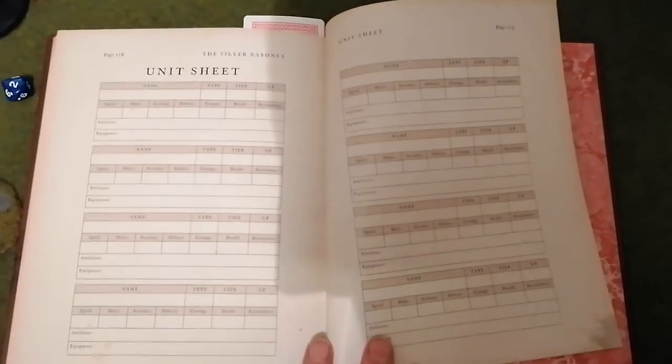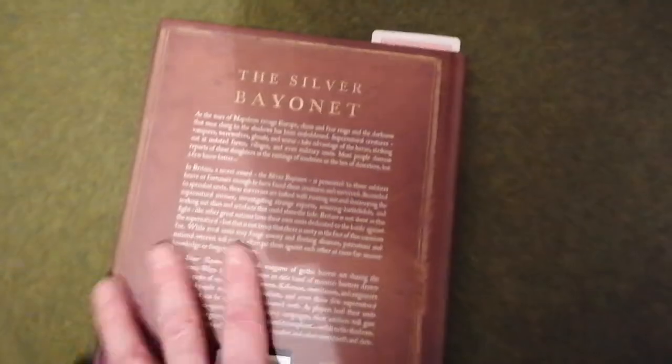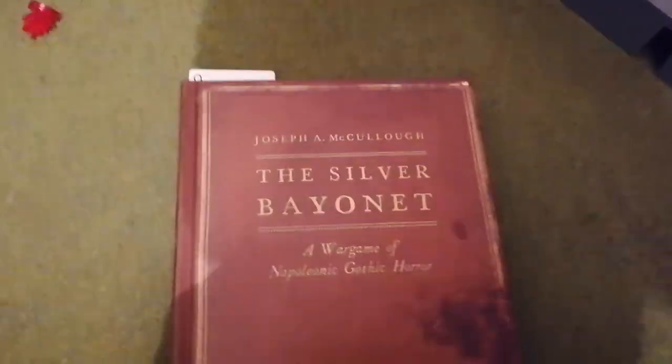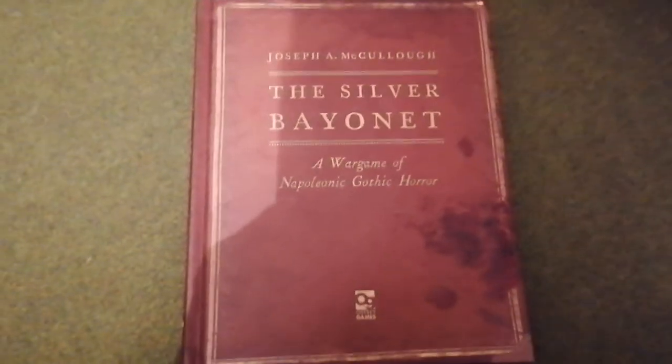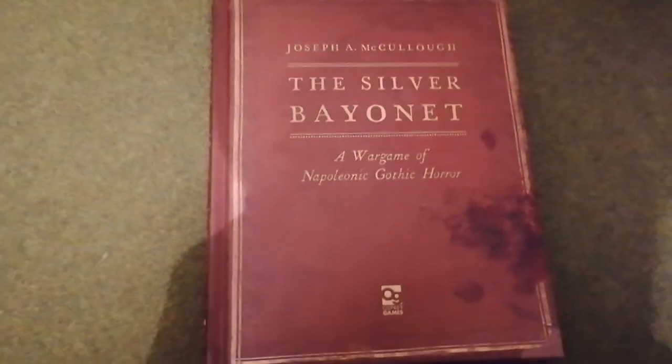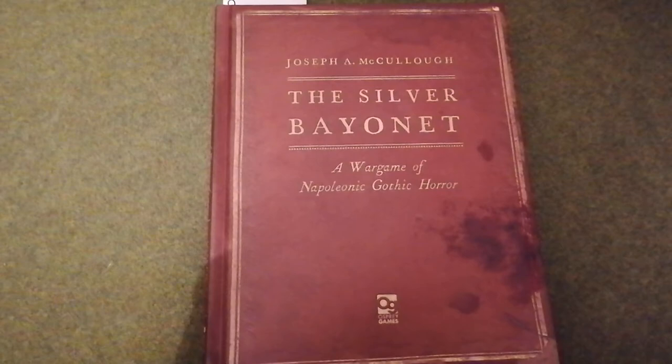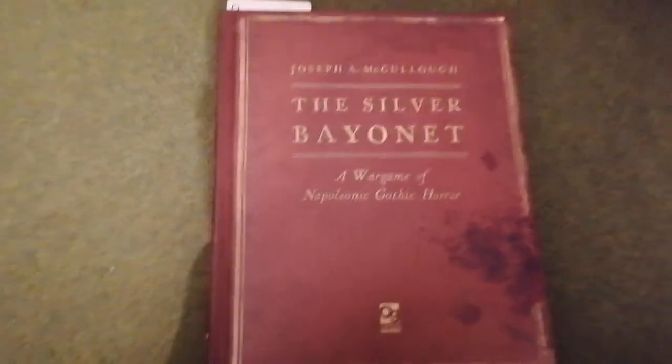And basically that's the rule book. You've also got some unit sheets at the back which you can photocopy. It's a hardback book as well — nice and hardback. So it's not like the original blue books normally from Osprey books. Guys, I'm really excited about these rules.